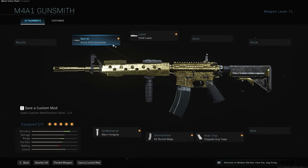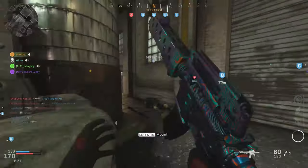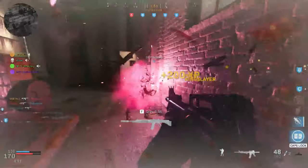For Dragon, you have to get 75 hipfire kills — meaning don't ADS. Here's the loadout I recommend: M16 grenade launcher for range, 5mW laser for better hipfire accuracy, commando foregrip for hipfire accuracy, 50-round mag so you can keep firing, and a stippled grip tape so you can fire faster after sprinting since there's a delay — this shortens it. Just get hipfire kills.